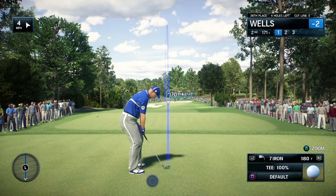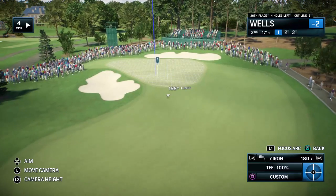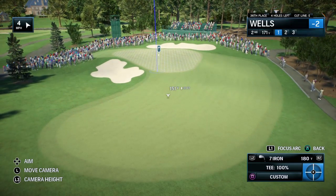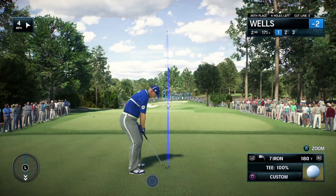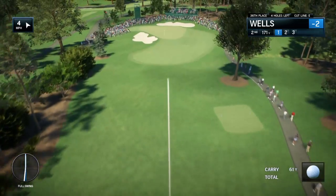A nice mix of opening holes here at Quail Hollow in the Wells Fargo Championship. Pretty short par three here at the second — a 180-yard shot will play more like 175 for the half a club downhill. There's much more green on that right side. If you're not too sure what club to hit, you should stay away from that left side.